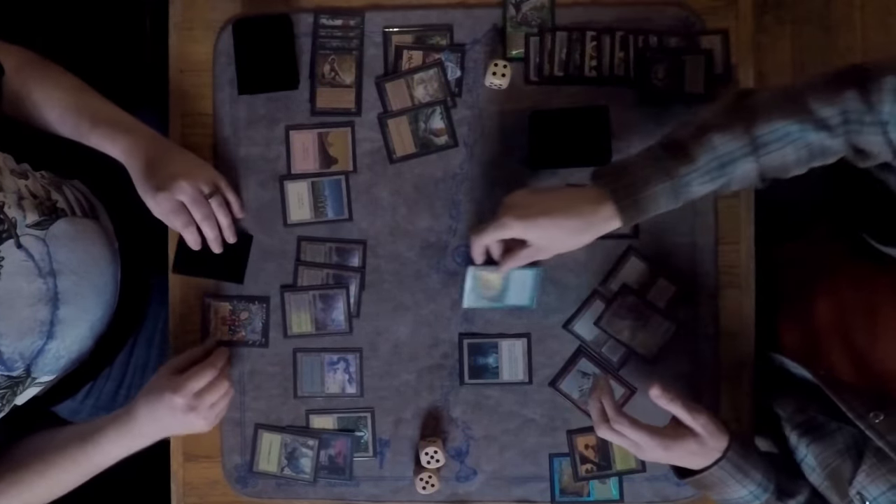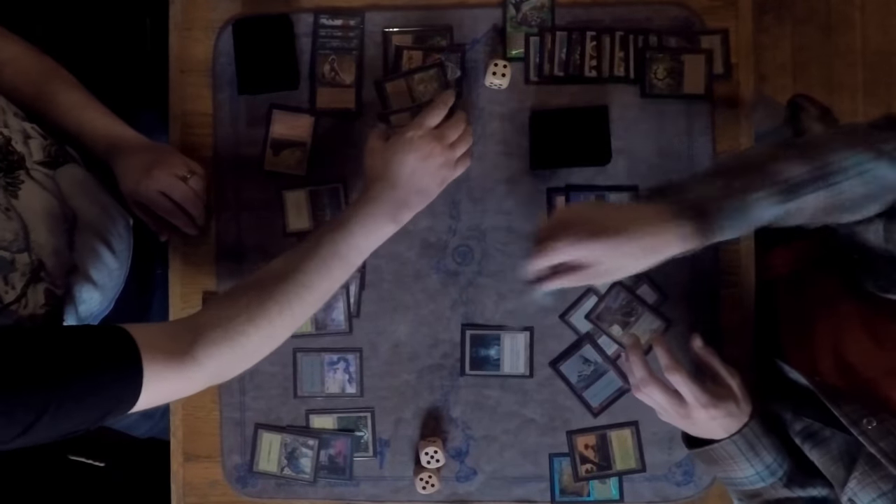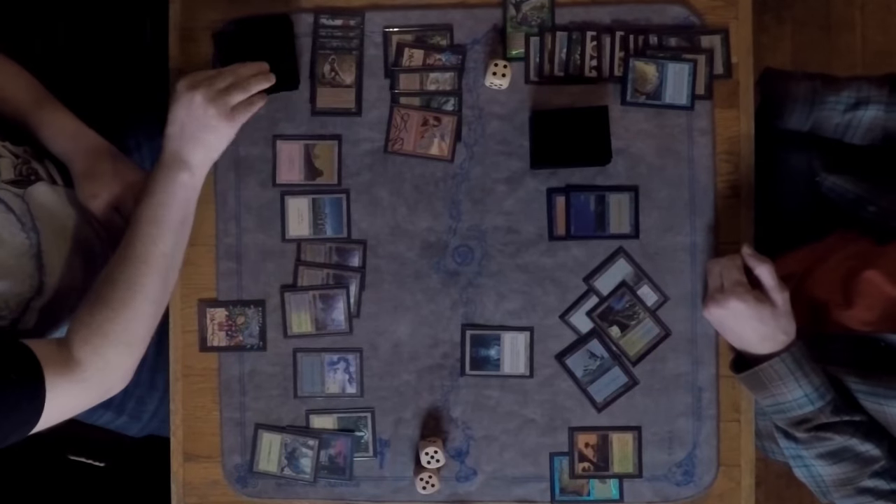Four mana comes down — that's Parallax Tide mana — but it gets countered with a Pyroblast. Good reason to hold that up.